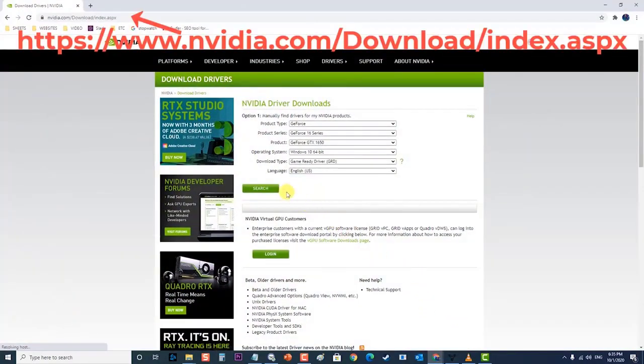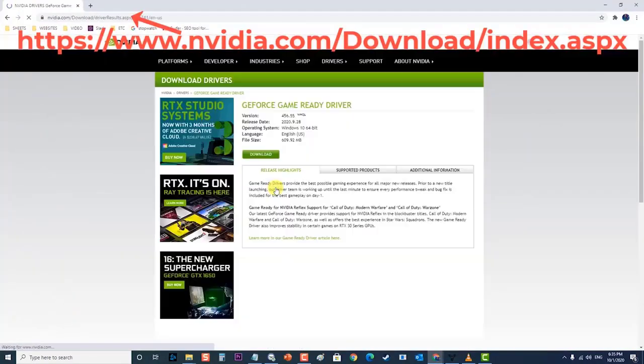Next, download the latest Nvidia video driver for your computer. Run the setup file and follow the instructions on screen. Choose the Custom Installation option and check all the boxes in the Custom Install Options window. Also check the box which states Perform Clean Install. After downloading and updating the graphics driver, restart your computer. Once it completely reboots, try to check if the Destiny 2 crashing issue still occurs.